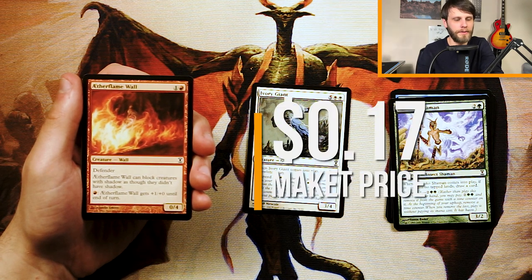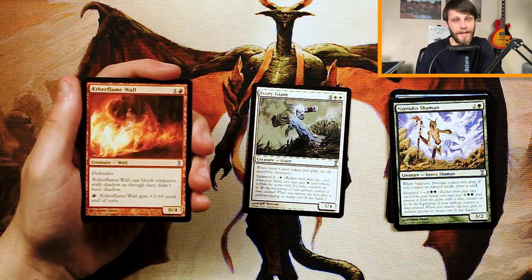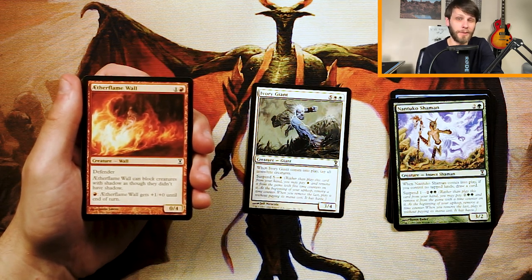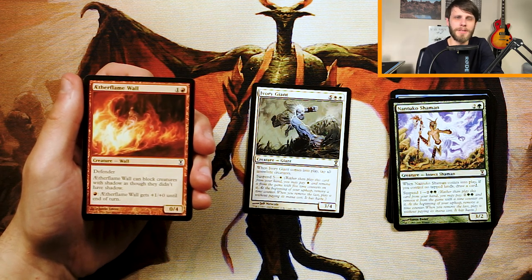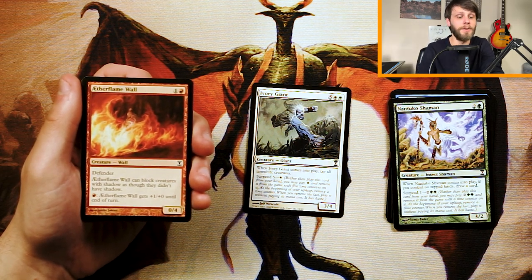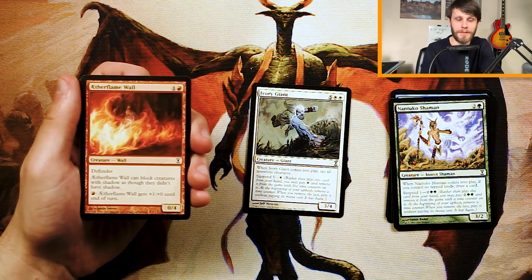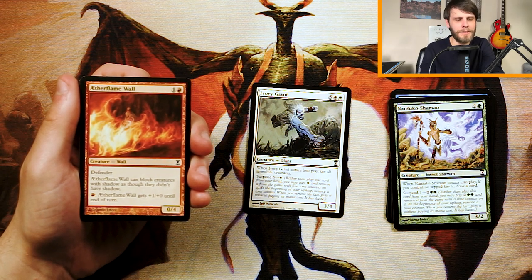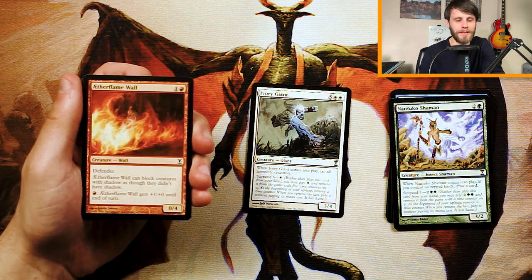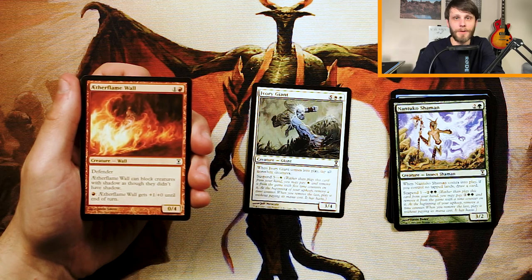Aetherflame Wall is a 0/4 for one and a red. It has Defender as all walls do, and it can block creatures with Shadow as though they did not have Shadow. Shadow is a really interesting keyword — it makes it very difficult to block the creature. This wall also has fire breathing: it gets +1/+0 until end of turn if you pay a red, as many times as you want. This is a really interesting wall because it can actually deal with creatures rather than just endlessly blocking them. I still don't think it's better than Ivory Giant, but I do like the fact that it can actually kill something, which is more than most walls can say.